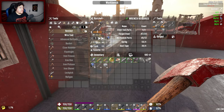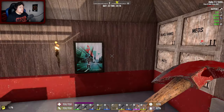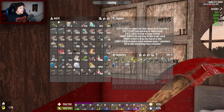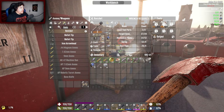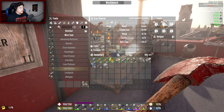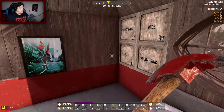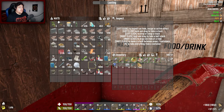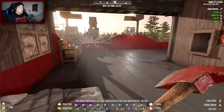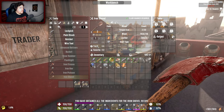Craft it — that makes harvesting a bit more efficient. Let's have a look at the iron shovel — tier two. It doesn't take that much materials. I've got the forged iron, the wood, the leather. Iron shovel — craft. Untrack it.